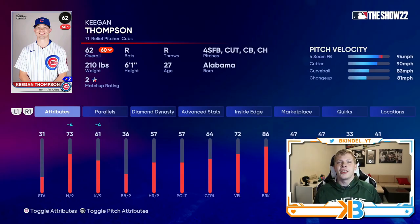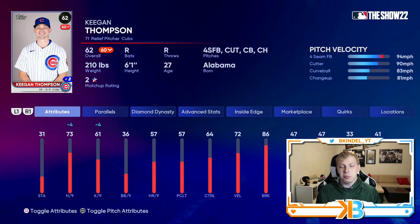The only reason I even know who this guy is is because during opening weekend he purposely threw at Andrew McCutchen like a little bitch — you don't throw at Cutch. But 73 hits per nine is going to be really good out of the bullpen. He has a fastball, a cutter — at least one really good pitch — a curveball, and a changeup. No slider, no sinker, which is upsetting, but the hits per nine is gonna be really good along with that cutter.